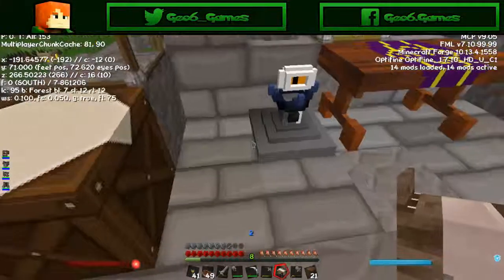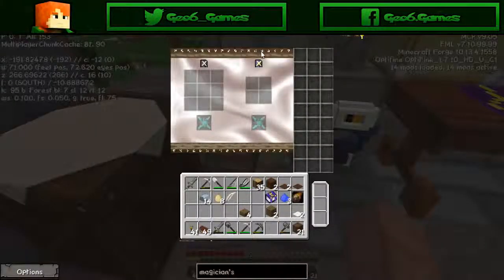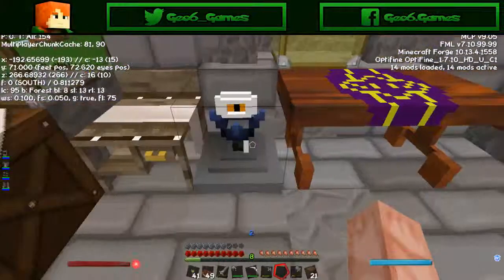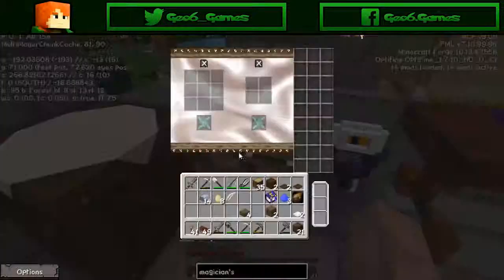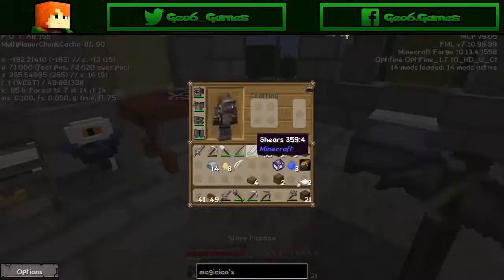Since this is a workbench I'll place it down. Wow, this is cool! So there are two crafting tables — a two-by-two and a three-by-three — and internal storage. So I have a regular crafting table and a Magician's Workbench. Nice. Let's see what else we can do.